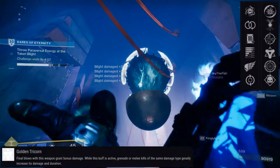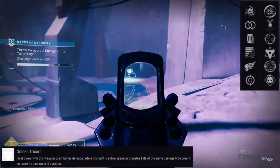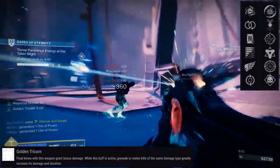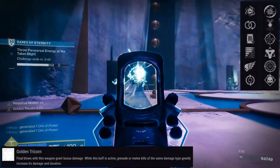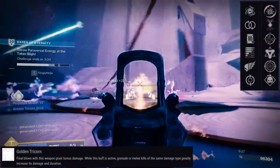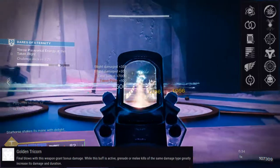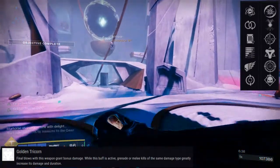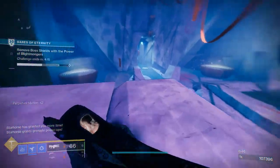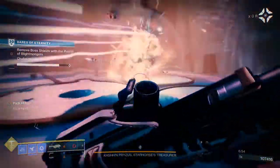Disruption Break seems super dope. I'm already in love with Perpetual Motion. The ones I'm not really into are One for All — it's not a bad perk, I just don't personally like it — and Frenzy, which is growing on me but is wonky to proc. Demolitionist with Subsistence will be very interesting. But honestly, Subsistence and Golden Tricorn are the ones I'm really eyeing hard, because with Subsistence you're getting constant ammo back from kills, and Golden Tricorn means you're doing more damage. That's going to be the add-clear god roll.